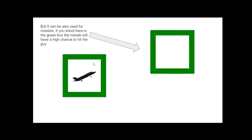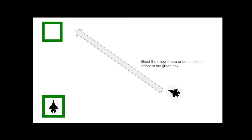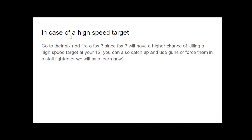The green box can also be used for missiles. If you shoot at the green box, the missile will have a high chance to hit the target. Always remember to shoot at the green box, or better, to shoot in front of it. In case of a high-speed target, go to their 6 and fire a FOX 3, since FOX 3 will have a higher chance of killing a high-speed target. You can also catch up and use guns or force them into a stall fight, which we'll cover later.